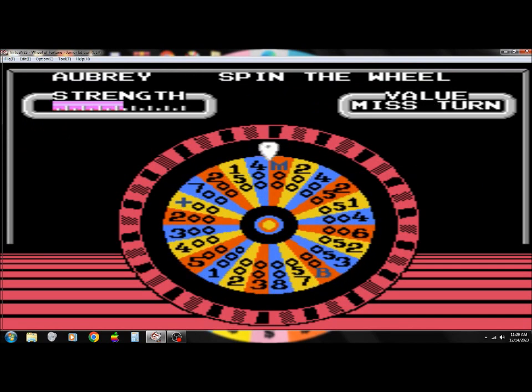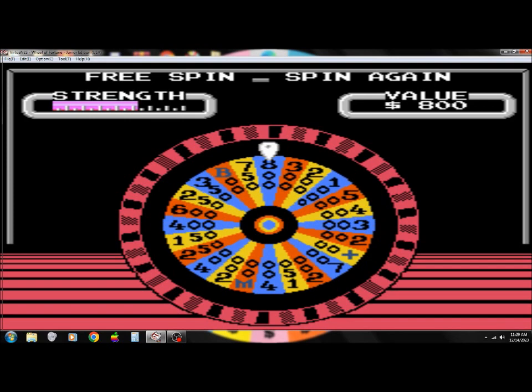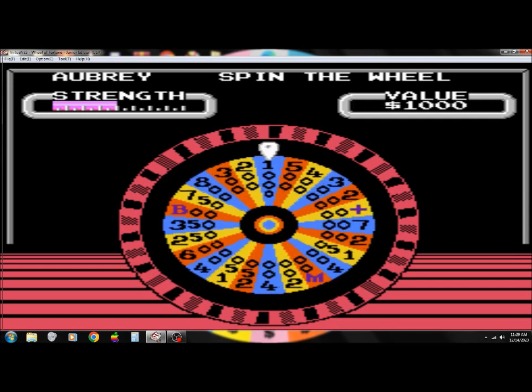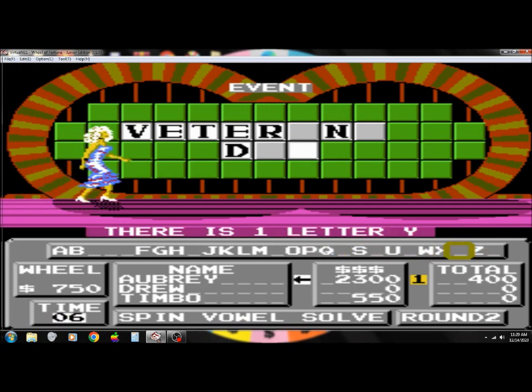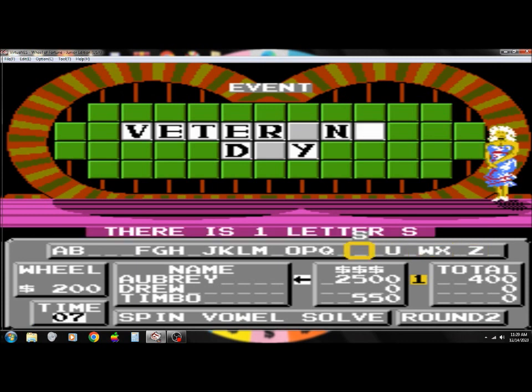A D. That's far enough. R. Let's go. Far enough. W. Up to $2,300. $2,500 this round, putting me at $2,900 for the game so far. Veterans Day.